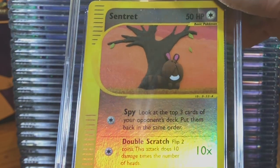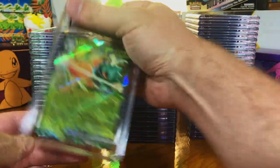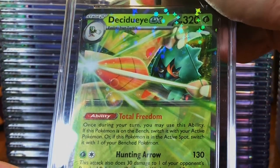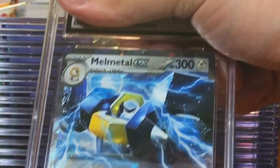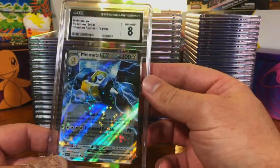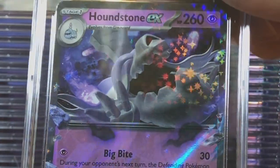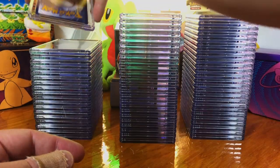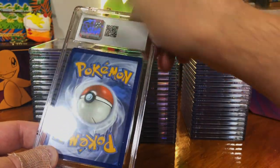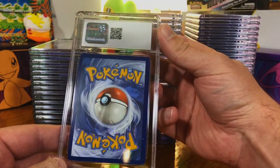A Reverse Holo Centret from Aquapolis. Decidueye EX from Obsidian Flames. Melmetal EX, Obsidian Flames — eight. Houndstone EX, also Obsidian Flames — eight and a half. I got a lot of Obsidian Flames cards. These are all the hits that we pulled out of my first Obsidian Flames opening. You can find that on my channel as well.